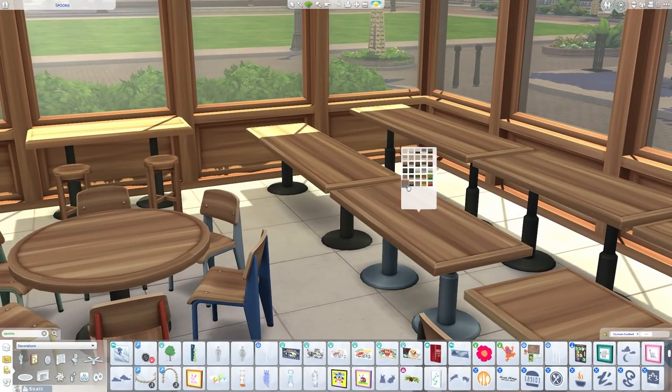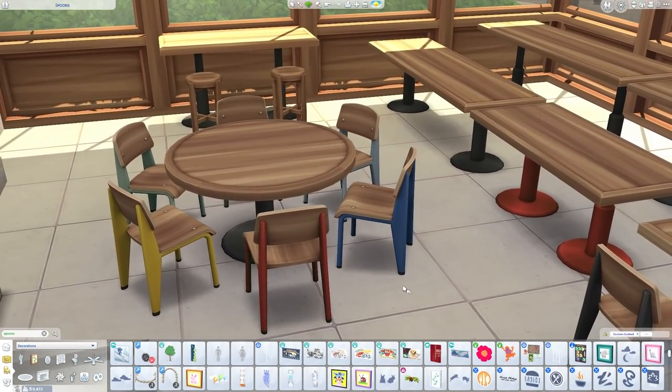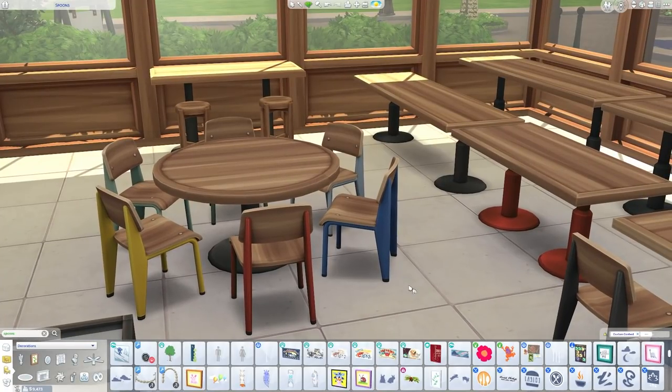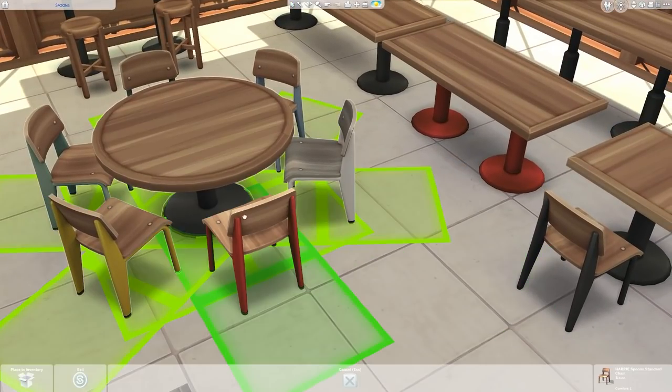We also have bright colored legs matching the big sign outside. There's a lighter blue, dark green, wabi-sabi, yellow, and red. And the chair that comes with the set — it's one of my favorites. It's called the Standard Chair. It only comes in a few colors in real life so I took liberties. The same colors available in the tables are also in the chairs so you can mix and match.